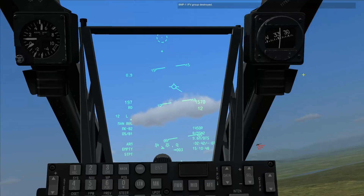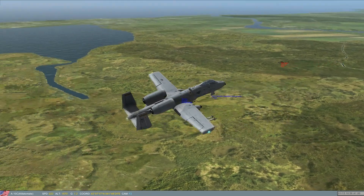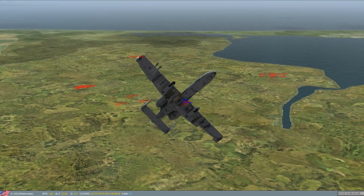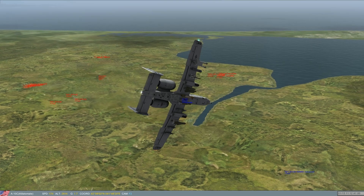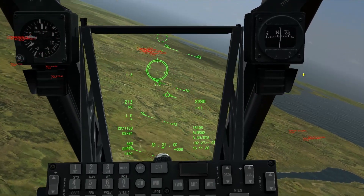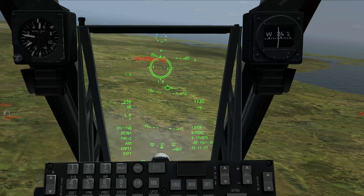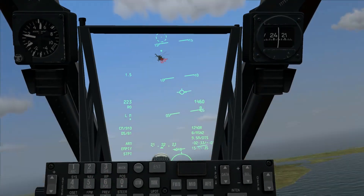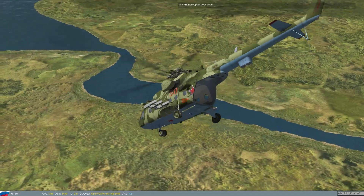Next we can use our main gun on soft targets. Press M to switch to gun mode. Oh — and there's a Russian helicopter, we should take that one out first. Let's see if we can hit him without assistance, trying this the old-fashioned way. He's doing some evasive maneuvers. Looks like he's hit — yeah, that looks like a hit.